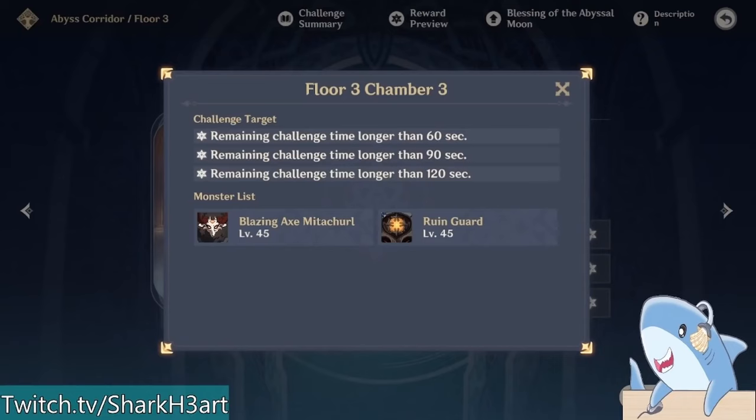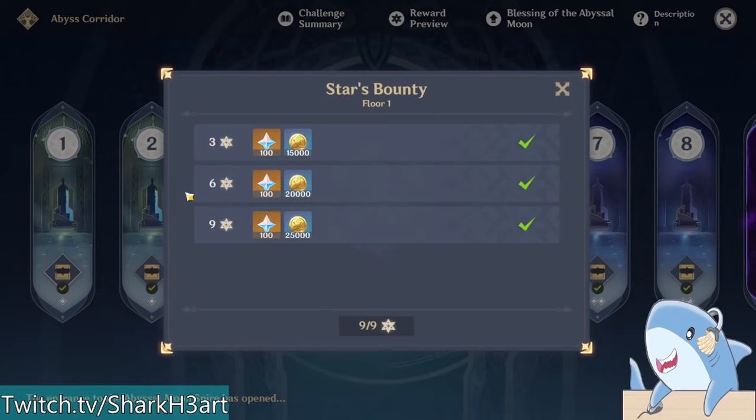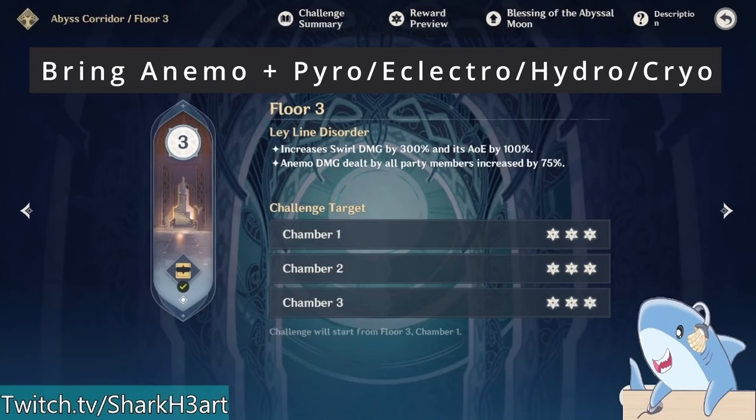You're fighting level 45 enemies, but they're tougher than level 45 enemies in the overworld, so while you can unlock and do this at AR20, you may want to be a little higher in Adventure Rank before tackling this challenge. Bonus tip: the Spiral Abyss often has special bonuses that help increase your damage. The bonus for Floor 3 increases your swirl damage by 300% and its AoE by 100%, and increases Anemo damage dealt by all your characters by 75%. So I would recommend bringing one or two Anemo characters with some combination of Pyro, Electro, Hydro, or Cryo characters.